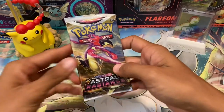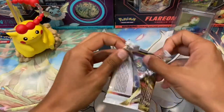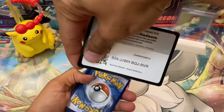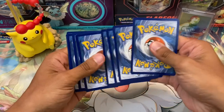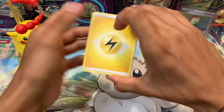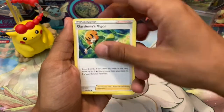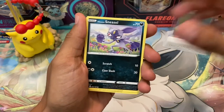Same order as always — going to start off with an Astral Radiance pack. I've been pretty happy with the set overall. We've had some pretty good luck and would love to keep it going. If you guys didn't check out the last video, we opened up the Typhlosion V tin. The luck in that video was insane — we pulled some really cool character rares and some other hits. The video's been doing pretty well on the channel, so if you want to check it out, we'll either put it up in the info section or as an end card.